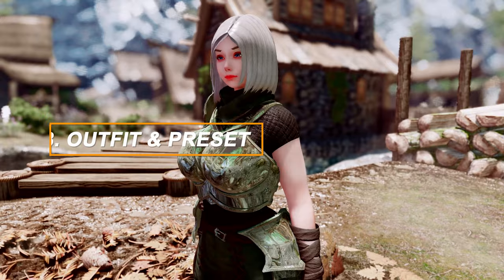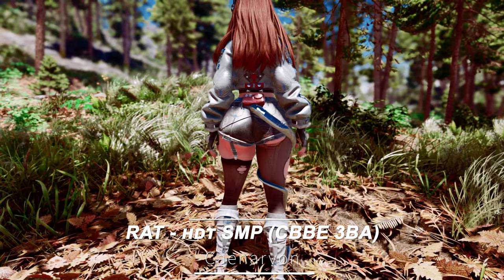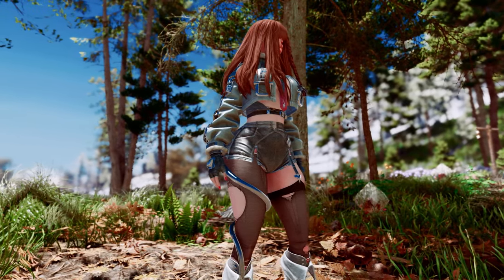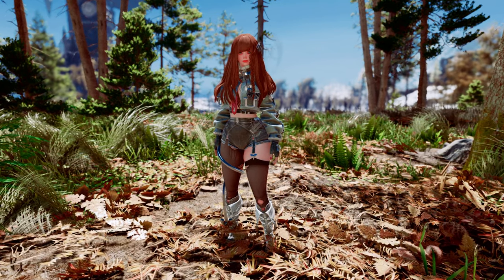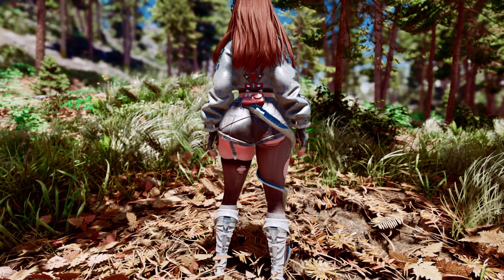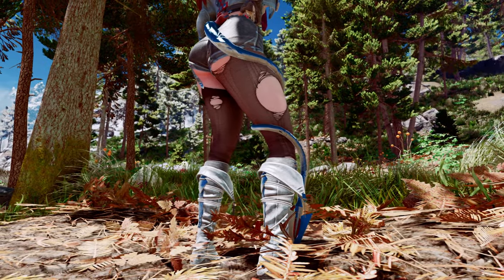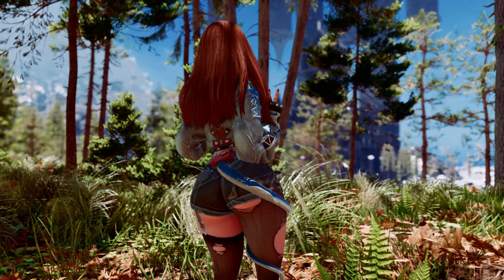In this section, we will introduce outfit and preset related mods. First up is Carnarvon's Rat Outfit. This outfit has a modern, funky style consisting of a leather jacket, hot pants, fishnet stockings, leather boots, and gloves — it's the kind of outfit that makes you feel like you should be riding a motorcycle. The outfit includes nail accessories with orange nails, torn stockings, thigh folds, and a rat tail wrapping around the right leg. Each part includes physics effects, and it primarily supports the 3BA body.